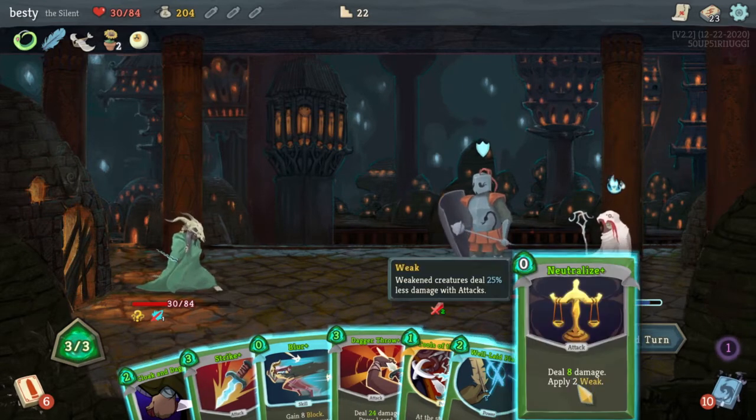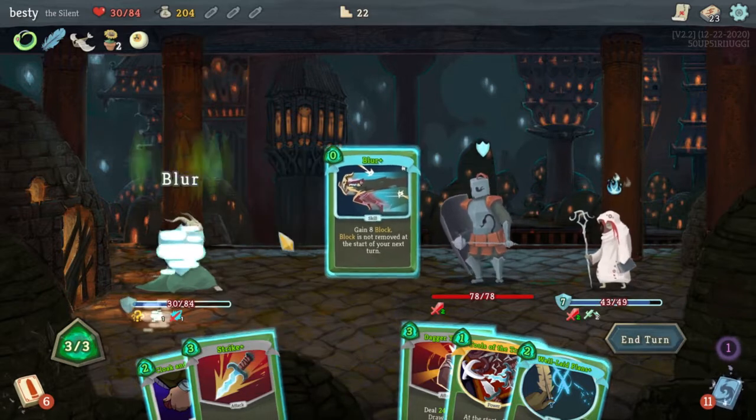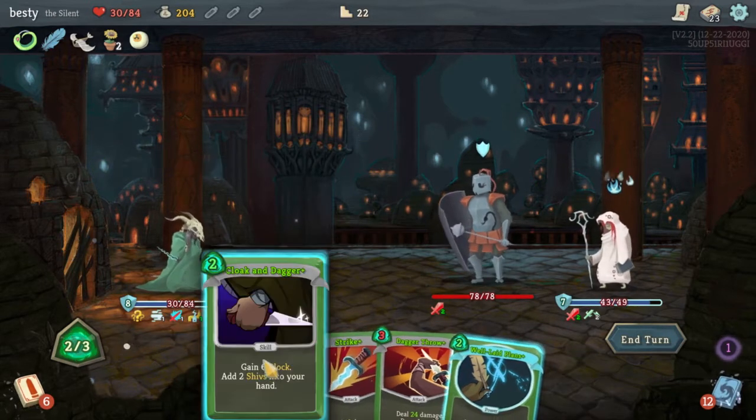Let's Neutralize here again. We'll Blur — it might come in good later. Tools of the Trade: start your turn, draw cards and discard a card. I think that can come in handy.